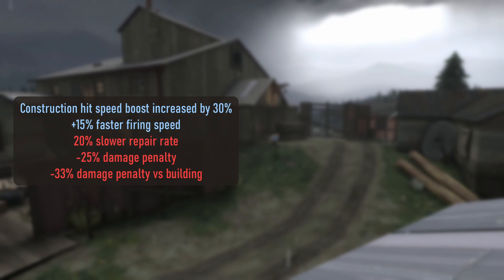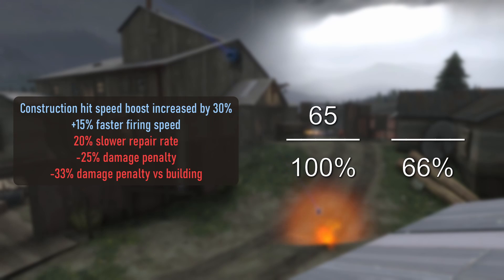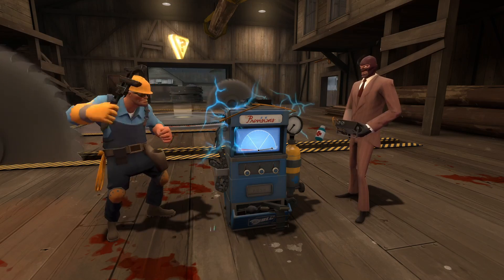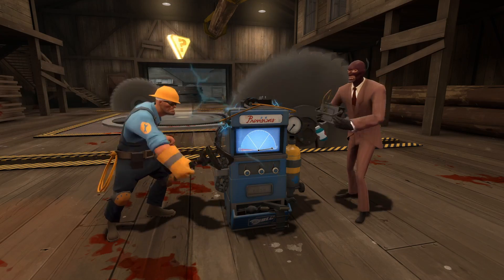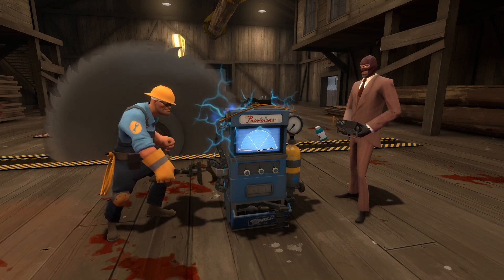What about the damage to zappers specifically? Most likely, only the 33% damage penalty to buildings is applied when damaging zappers. If we do some more cross-multiplying, we can determine that 66% of 65 is 42.9, which rounds up to 43 damage — exactly how much damage the Jag deals to zappers. So to conclude, most likely the reason the Jag deals 43 damage to zappers is because only the building-specific damage penalty is applied. The Jag applies both damage penalties to buildings other than zappers, to which it only applies the building damage penalty.